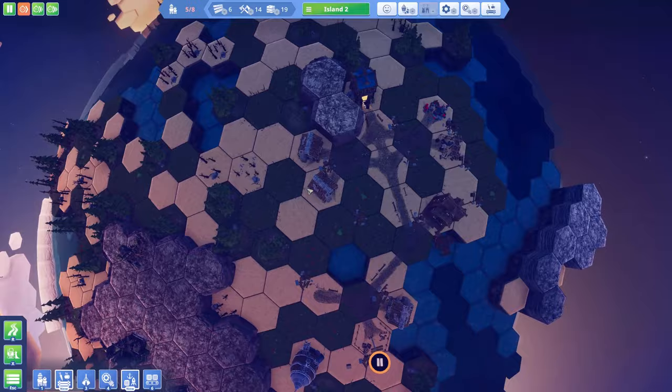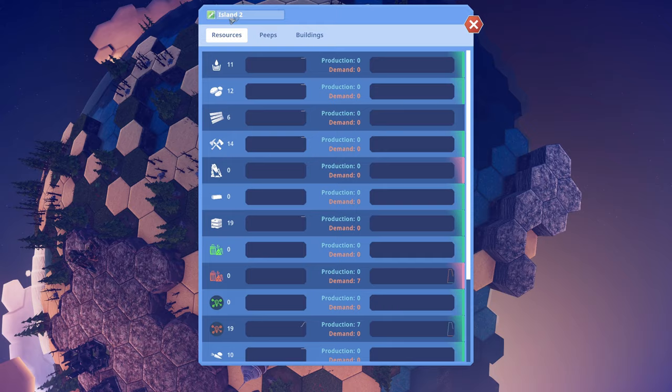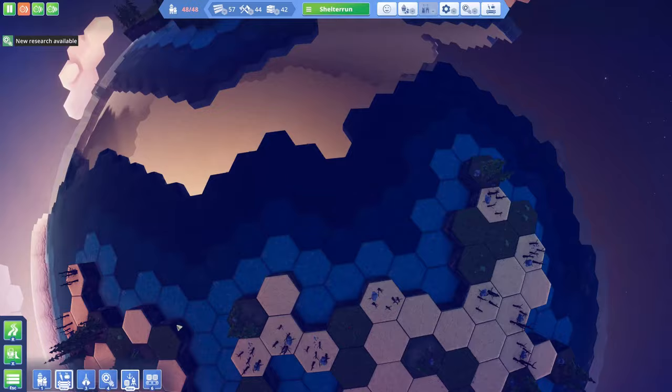We're here at island one, which I'm going to rename. The first town is going to be called Shelter Run, while the second one is going to be called simply Sand Dunes. Between these two I need to share a lot of resources, but in order to do this, like I said in the previous episode, I actually have to research shipping.